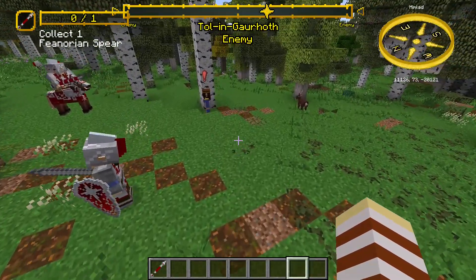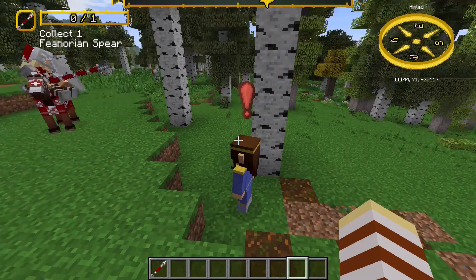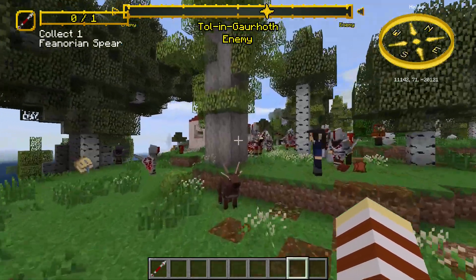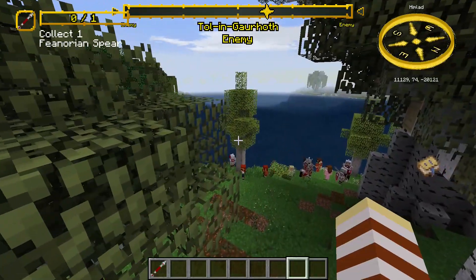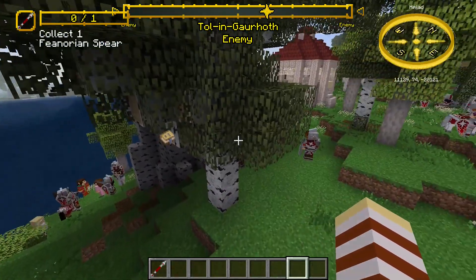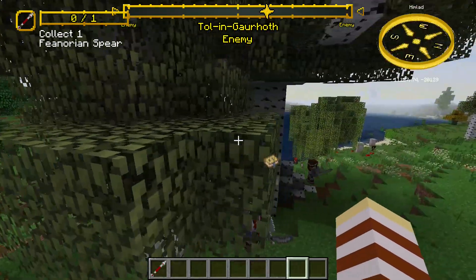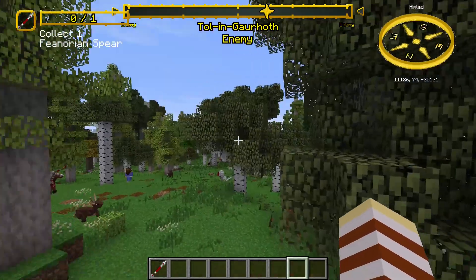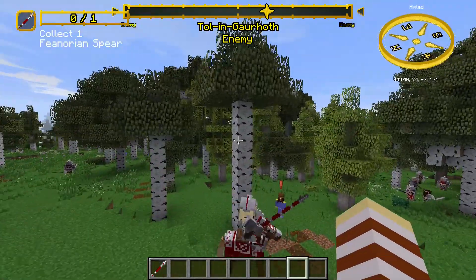There are three main ways you usually would get money. The first is to kill someone — kill an orc — and every now and again they'll drop a few coins, so like three coins usually. That's a really bad way of getting money, so I would advise not doing that, because you're not going to get very much from it.